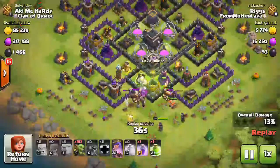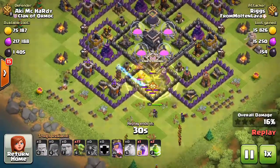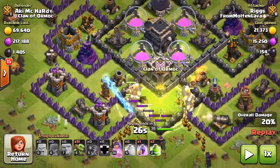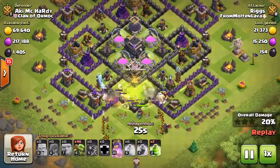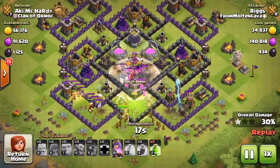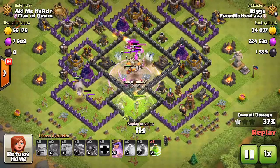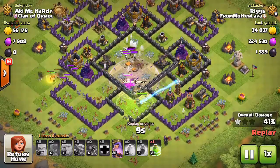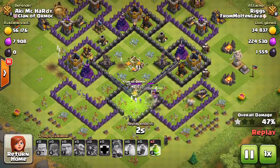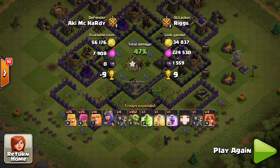I drop down the Giants and use a Heal as they were taking quite a bit of damage. Then the Goblins head in — notice where they're targeting: they attack the Elixir storages first, then the Town Hall once those go down. You can one-finger or two-finger drop the Goblins, and just look at that core — it completely gets wiped out. Another key point: to keep the Queen up so you don't have to wait for her to heal, once I pop her ability I'm pretty much ending the attack.